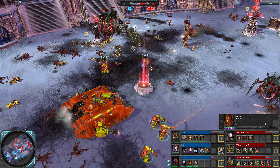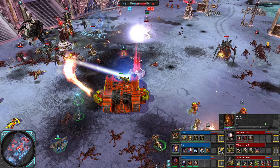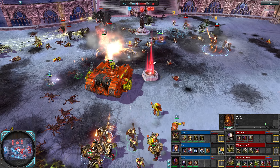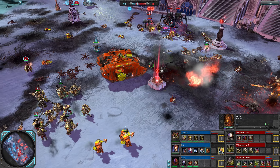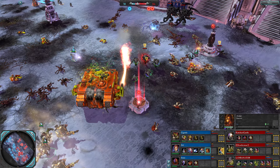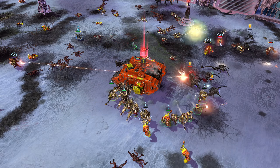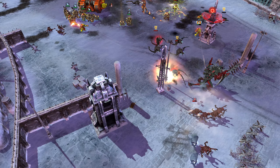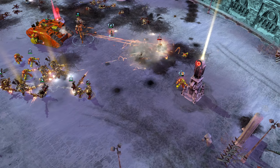Tyranids are really blocked up on the stairs. Another singularity coming in — some decent hits. Lambonator is pushing up really far. Psychic Storm — not going to affect those Carnifexes, but does force off the Ravener Alpha and the Ravener Brood. Flash Gitz supported by a Land Raider now — can be very aggressive, get some bursts in and then just retreat back.